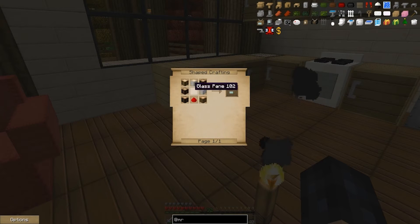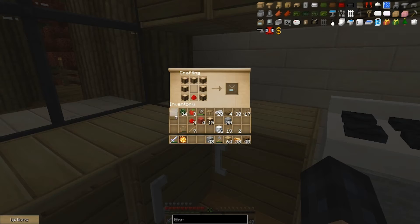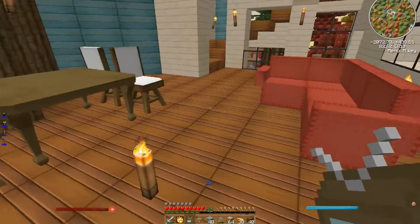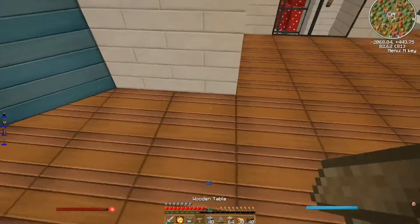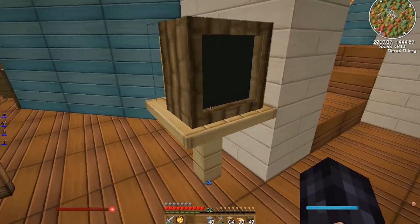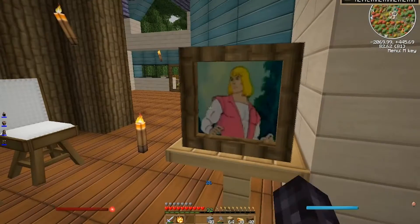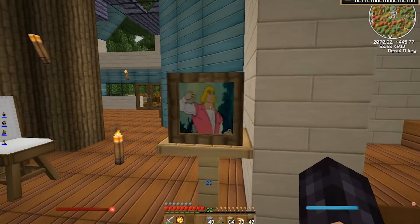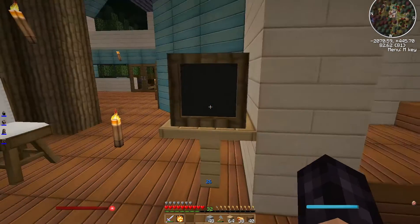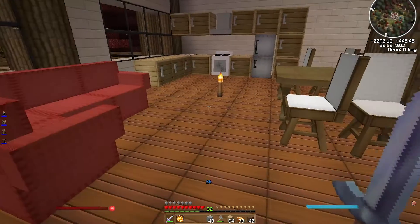TV — make a TV. Oh my gosh, that uses planks. We should have enough. Put it on this little TV stand for now. None of the other living room makes sense, so we'll just plunk it on there. Woohoo! Cool. Let's turn it on. My game crashed. I really hope that all of this will come back, because I'm so sad.